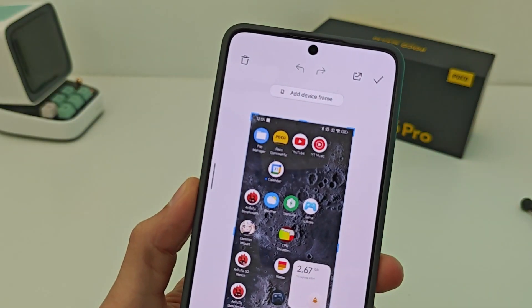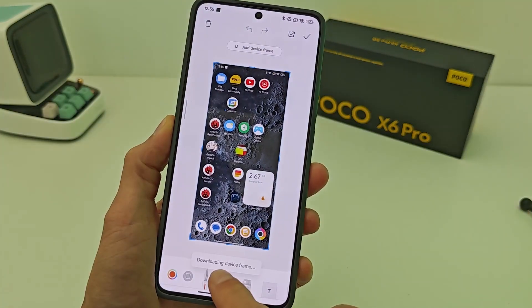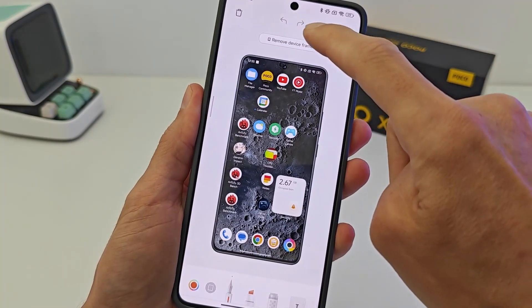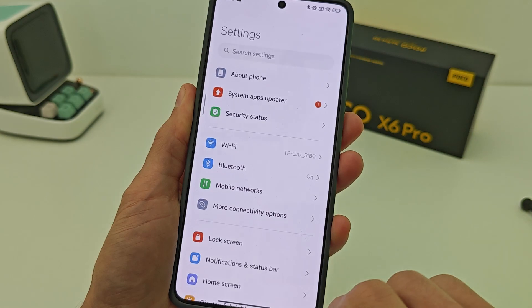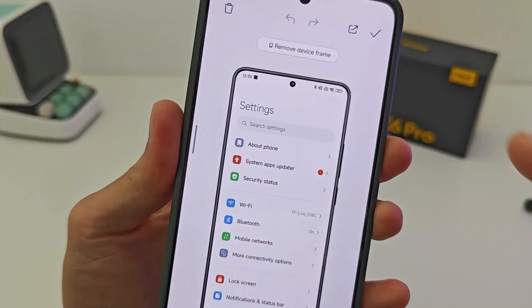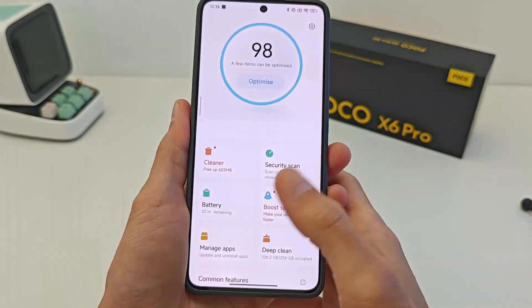The screenshot feature also has an option to add a device frame. Activate this function — it requires internet to download the device frame. After waiting and testing, the result shows a white frame with the frontal camera included. This is a new screenshot feature.